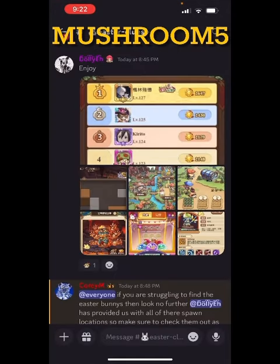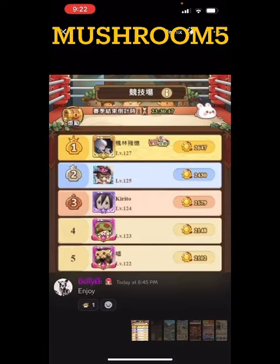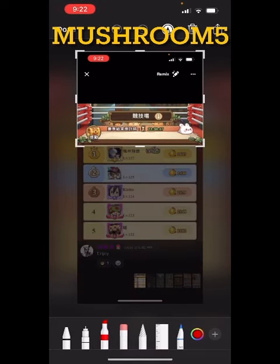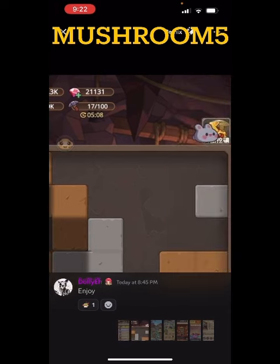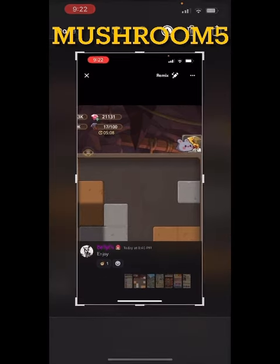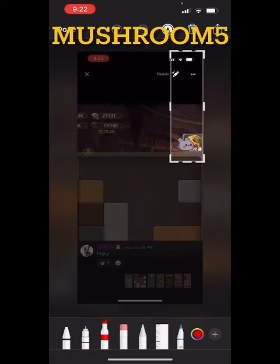Thank you to user Dolly A. I'll go through these. This one looks like it's at the top in the arena — not sure what day they're going to spawn, but just take a look and find them, search all the areas. This one's in the mine, pretty easy to see — it's all the way up there and to the right.